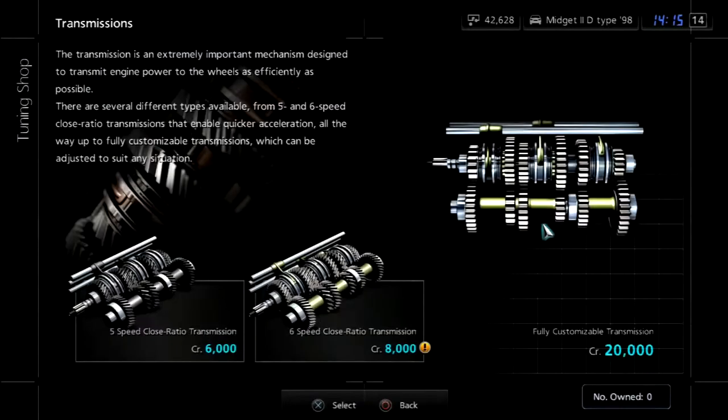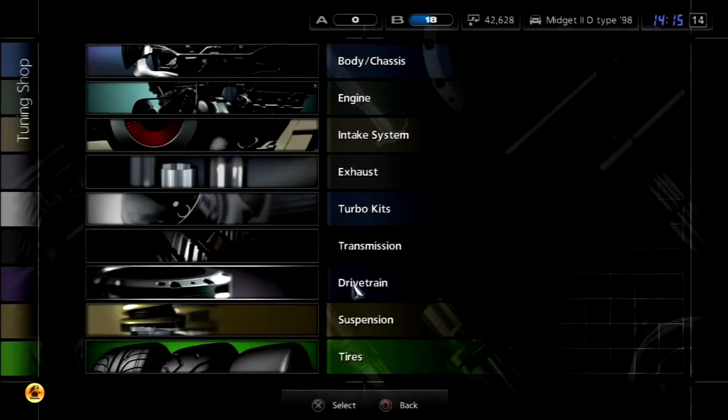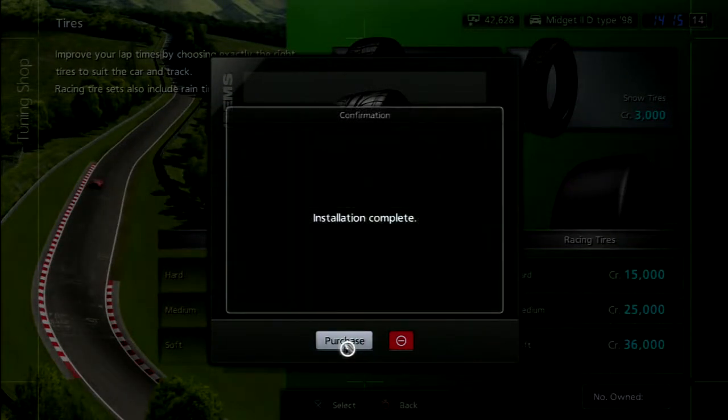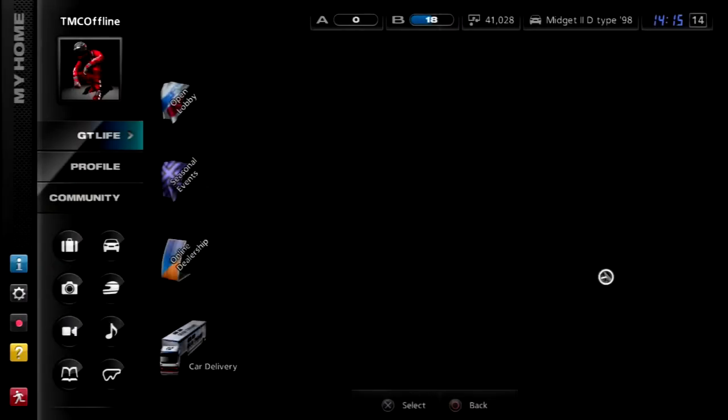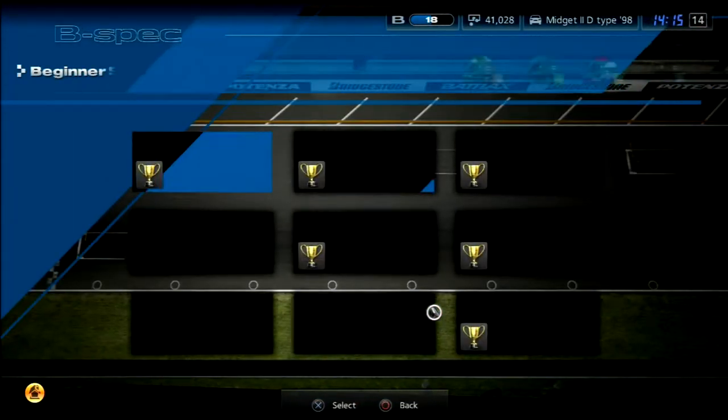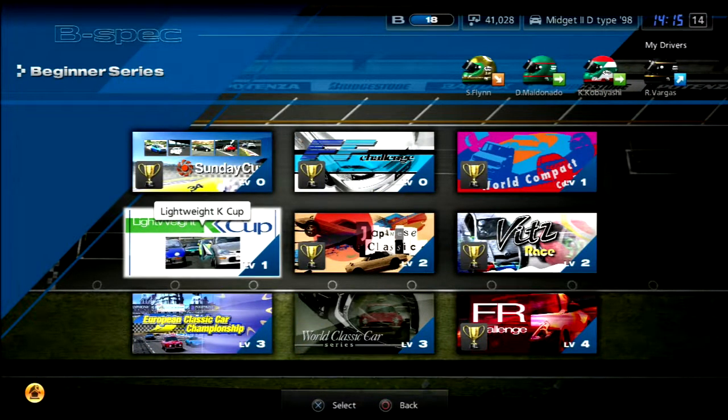What kind of transmission? 20,000? You know what, we'll bite the bullet — we'll just use the regular transmission, I guess. And anyways, if we need money, we could just go back to the GC World Championship and give it a second go. But regardless, here we are. Beginner Series, gave it a good amount of power.